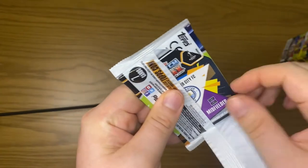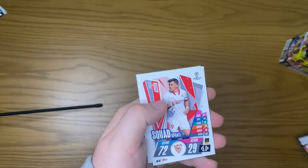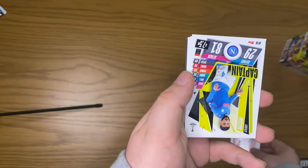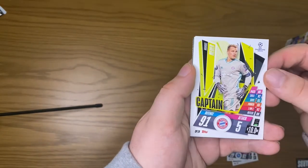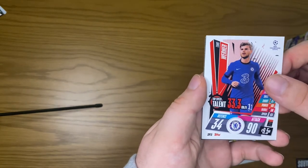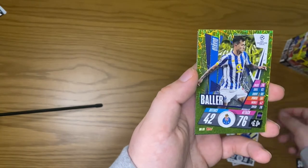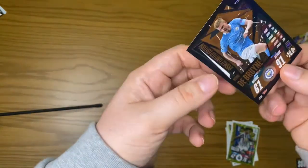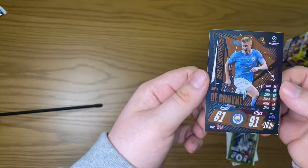We still have plenty of packs left to try and find that autograph — I'm still hopeful. We get the free app card again. Starting off this pack: a squad update, Insigne captain, Neuer captain, Timo Werner top speed talent, Luke Thomas Time to Shine, Ottavio baller — and there's our limited edition card! We get a bronze limited edition Kevin De Bruyne — a nice one to get there. You get one limited edition card per box.